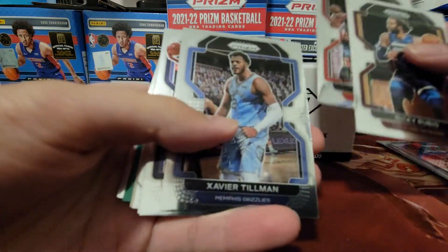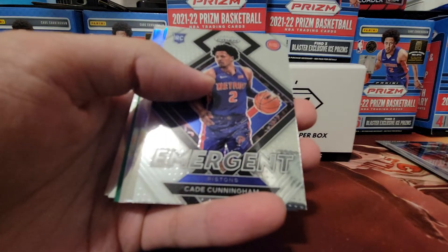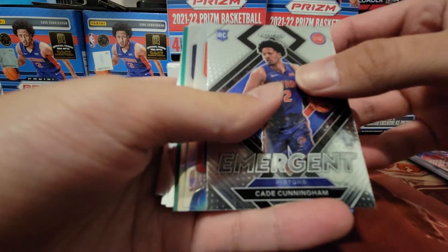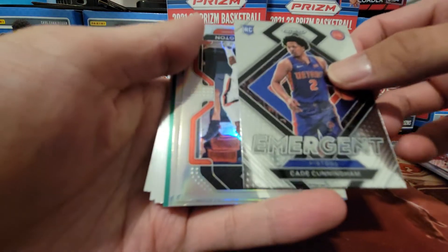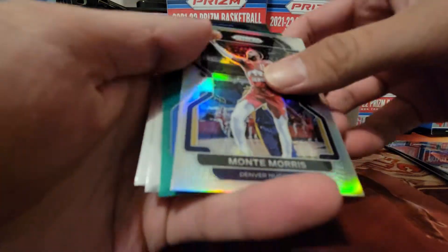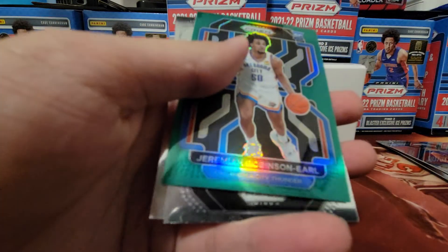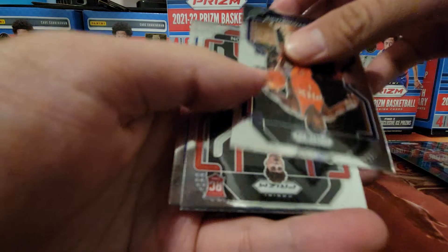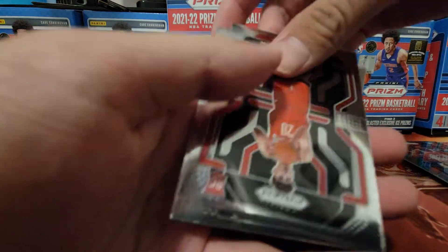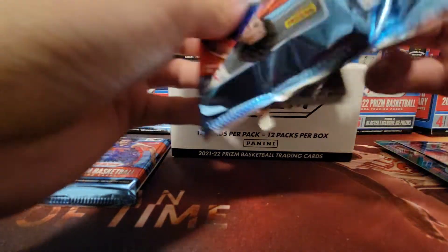Ricky Rubio, John Collins, Xavier Tillman, Carl Anthony Towns, Reddy Jackson, Time Lord. Another Cade! Good news is we're getting Cade for sure — we're getting a lot of Cades. Hopefully a silver Cade would be nice, or a green one. We got a silver Covington, Monte Morris. I think this is a rookie — Jeremiah Robinson-Earl. He's a pretty good rookie. Art Steinmeier, Albert Sangoon — who I like — and Ben Wallace. Would have been nice if that green one went to Sangoon.